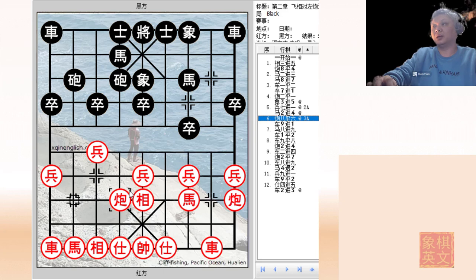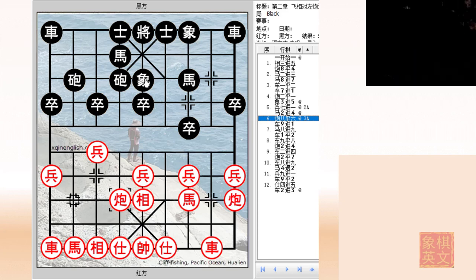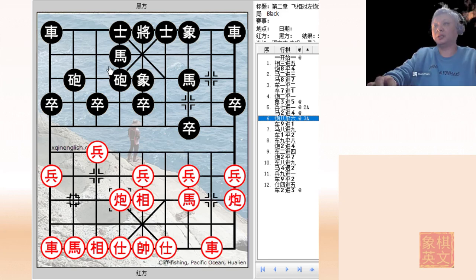Now instead, H8 plus 9 should have been played. This would be in accordance with black's unconventional elephant eye horse. By the way, for beginners, the elephant eyes would refer to intersections whereby, once a piece was placed, the elephant cannot be linked. There are 8 such intersections: 1, 2, 3, 4, 5, 6, 7, and 8.